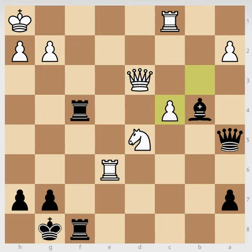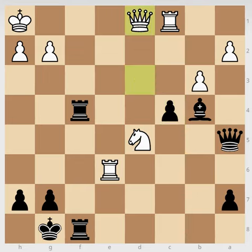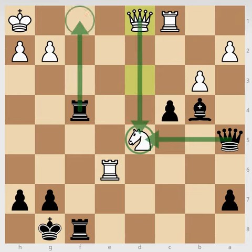After b takes c4, if queen goes to d1, we cannot simply capture the knight either, because if queen takes, white can simply threaten checkmate. There is another rook supporting, so even if one rook captures, white can recapture with the other rook.